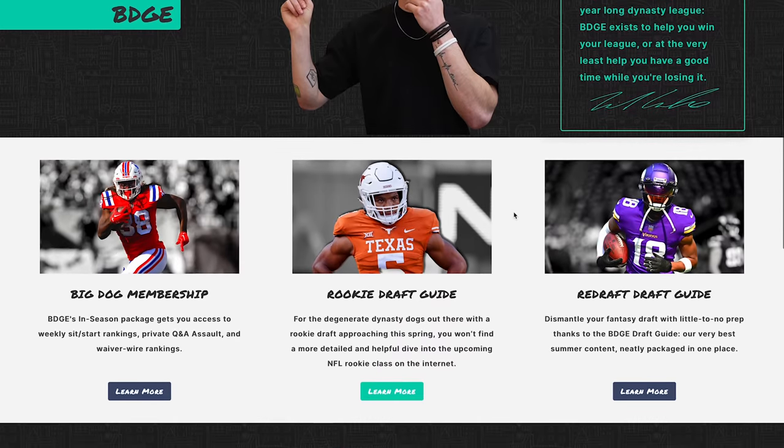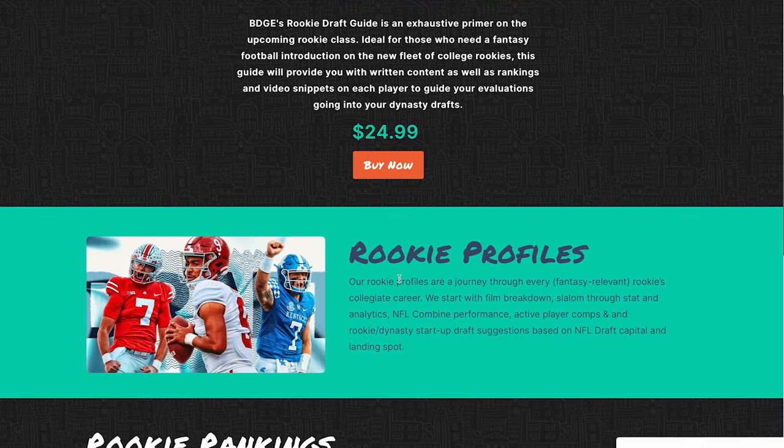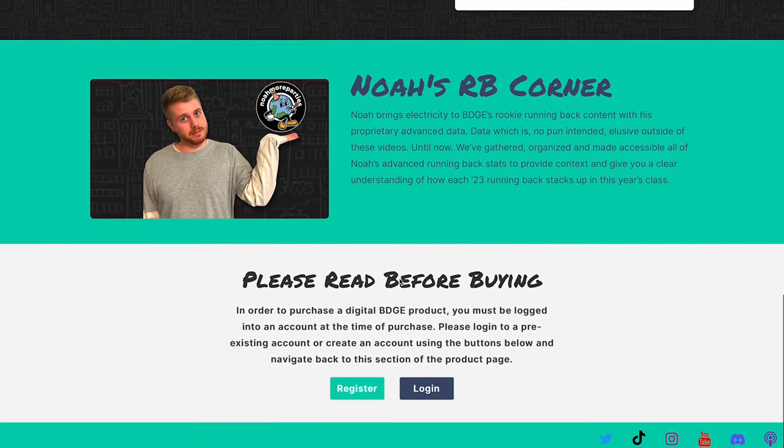The NFL draft is tomorrow — this video comes out on Wednesday, the NFL draft is this Thursday. I have two important things for you today. Number one is a recommendation to check out the BDGE Rookie Draft Guide. It has all of my running back data for the guys in this class. I did a large portion of the wide receiver and tight end evaluations in the Rookie Draft Guide. It's just a really good resource for familiarizing yourself with pretty much every skill position player in this class, and with the NFL draft happening this weekend, you'll get updated information about landing spots and draft capital in order to attack your rookie drafts accordingly.